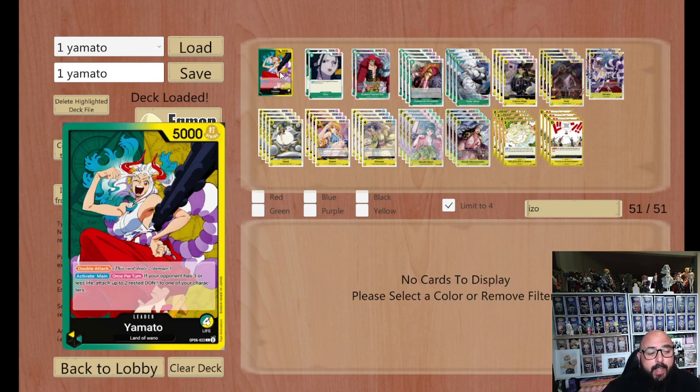She's got the double attack ability. And also, once your opponent's on three lives or less, you can attach two rested don to any character on your field except for Yamato — that doesn't include Yamato characters on the field, but just the leader.